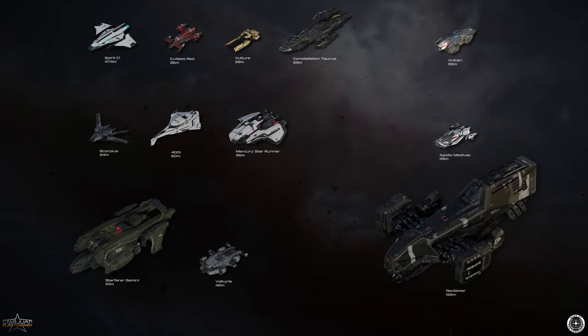Here's a somewhat messy CCU chain screen — read it like a book, left to right, top to bottom. From the C1 I go to a Cutlass Red, to a Vulture, to another Taurus, and then to the Vulcan. The Vulcan, the Apollo Medevac, and the Reclaimer are ships I'm really interested in — what I've been told are called 'stepping off points.' The plan is not to put this into action until the Vulcan is in-game: I'll apply all the upgrades, fly it for a bit, and if I enjoy it I'll keep it. If not, I'll step up to the Apollo Medevac, and so on until I reach the Reclaimer.